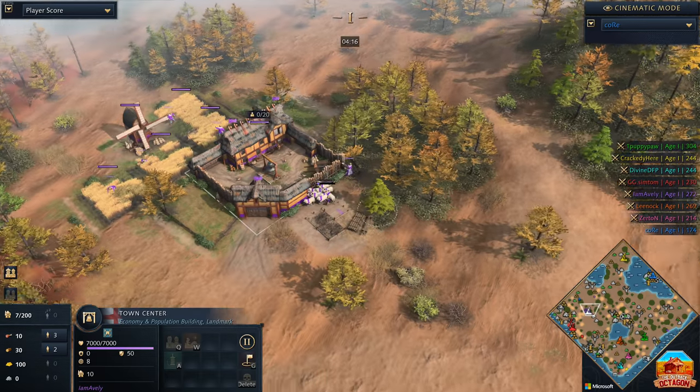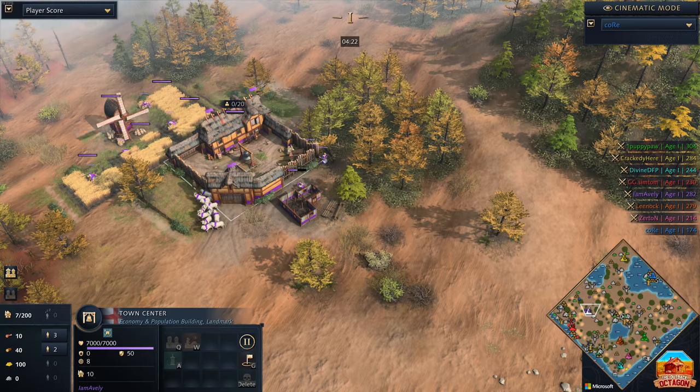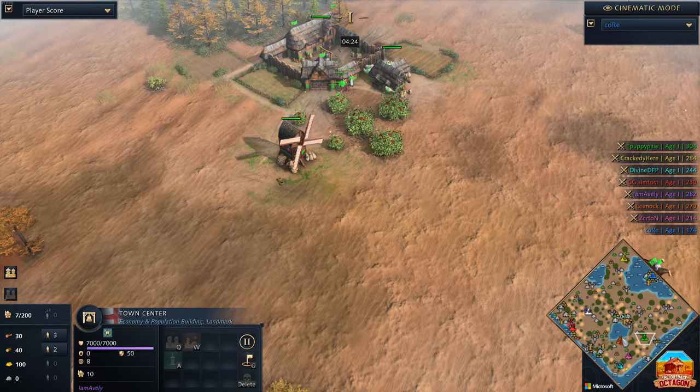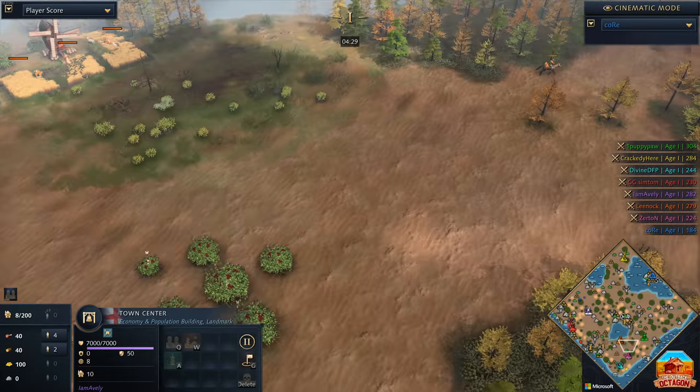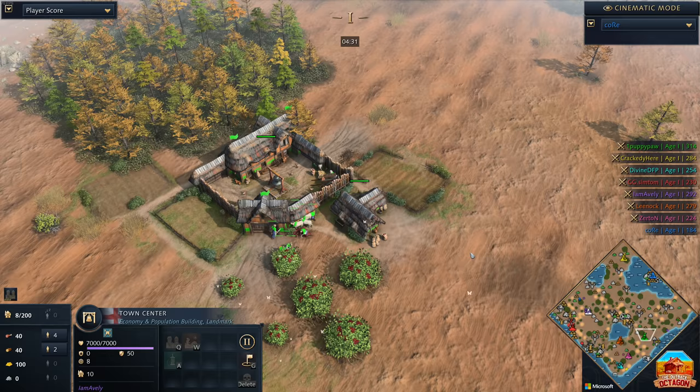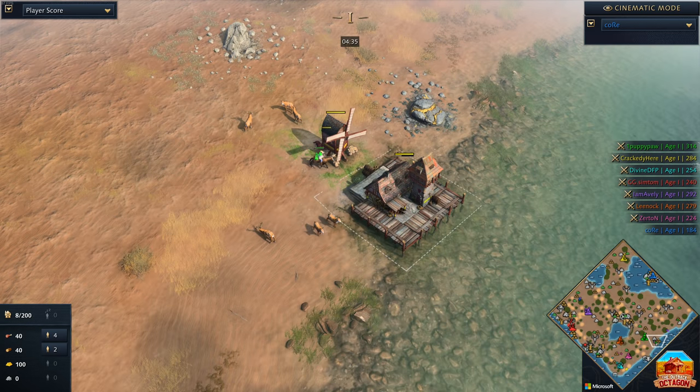We've already talked about Averly, so that is your eight players. Interestingly, we've got them gravitating down towards the south this game — one, two, three, four players all down in the southern region. So there's going to be a lot of fighting in the early game. A lot of them are early game civs as well — we've got the English as well as the French. Very cool.